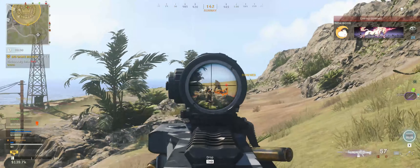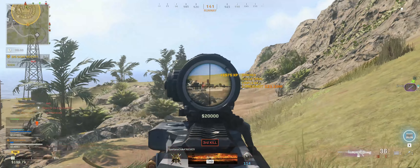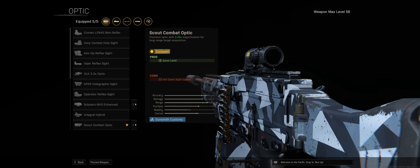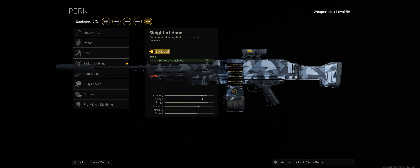But after all the new weapons we have, how does it compare to them all? In his build, he has a monolithic suppressor, the M91 heavy barrel, tac laser, scout combat optic, and sleight of hand.